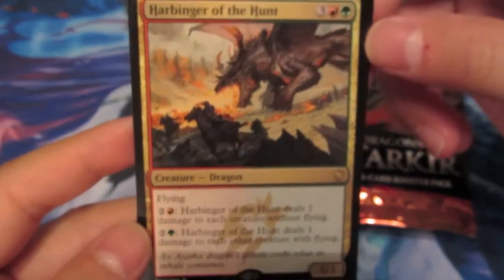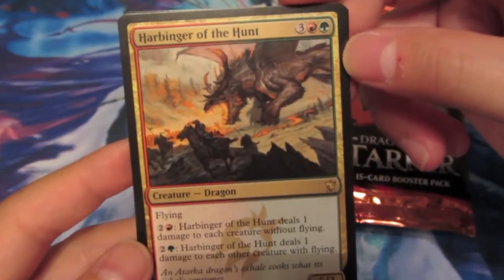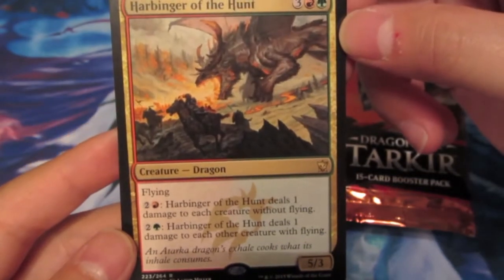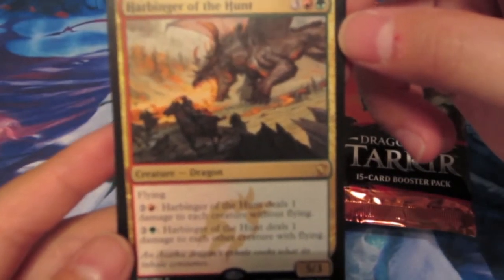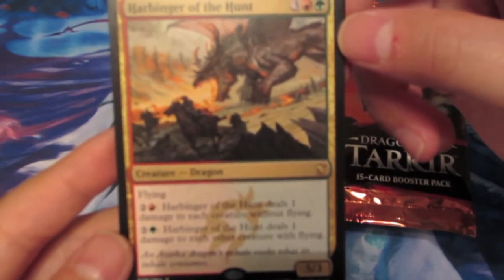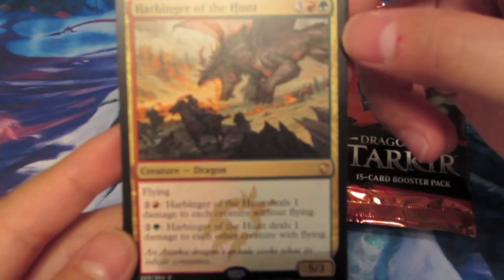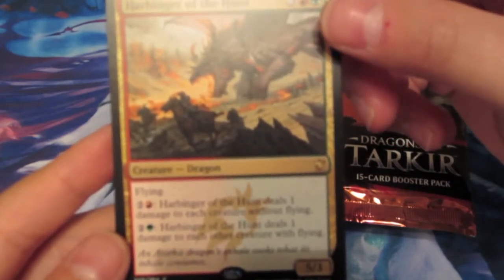The next one - pretty good card if I was playing green and red, but I wasn't - is Heartbringer of the Hunt. It's a dragon with 5/3 power and toughness, flying of course because it's a dragon. For 3 mana using a mountain, it deals 1 damage to each creature without flying. For 3 mana using green, it deals 1 damage to each other creature with flying.